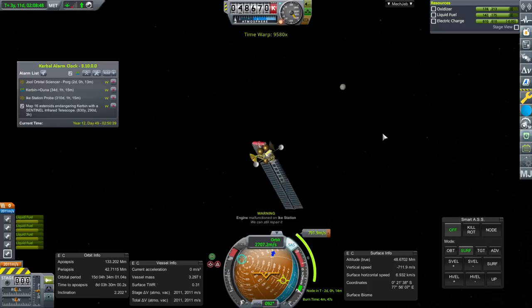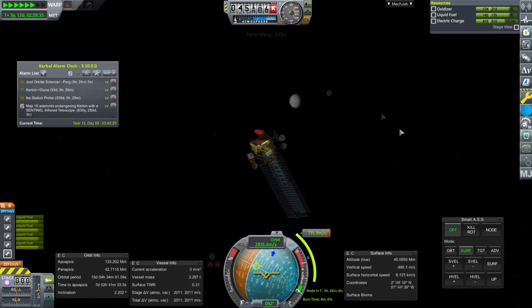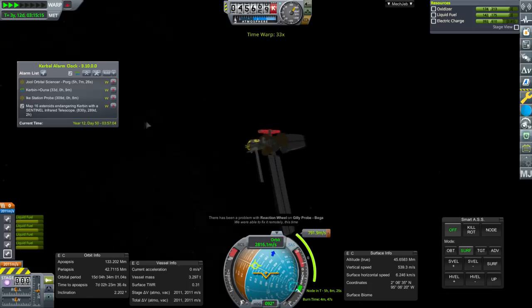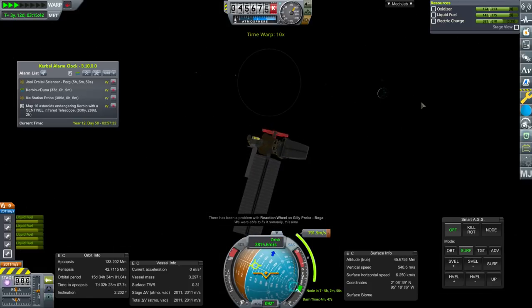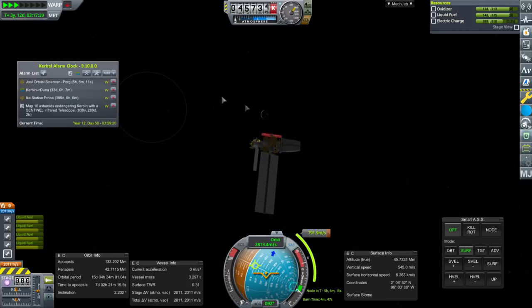Engine malfunction on Ike Station — not our concern right now. The nice thing about a station is it's stationary, so hopefully that wasn't even a necessary engine at this point. Jool is eclipsing the sun — this is bad timing for that. We have lack of communication because Kerbin is in the direction of the sun.